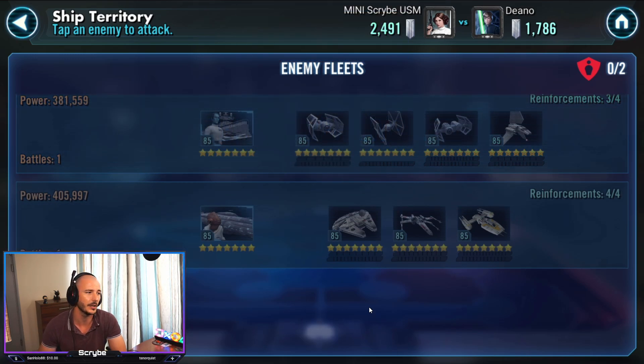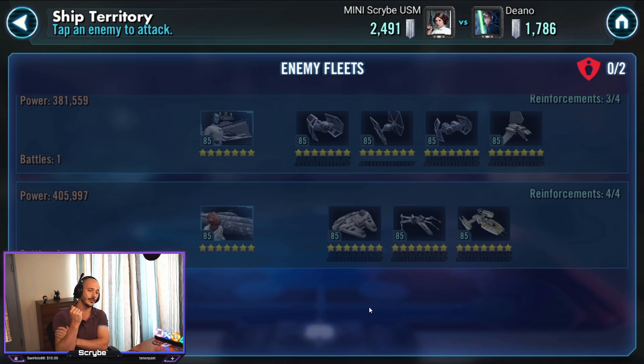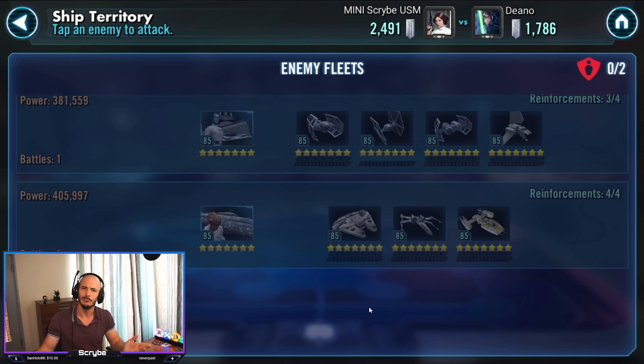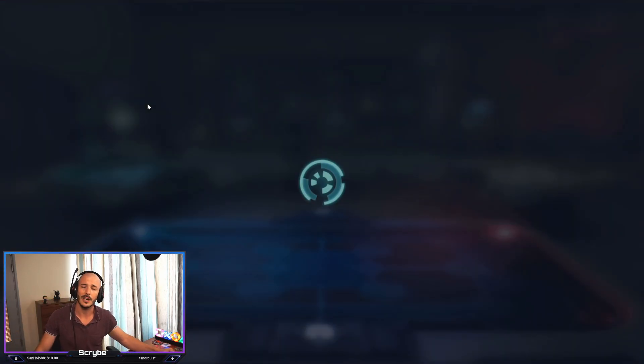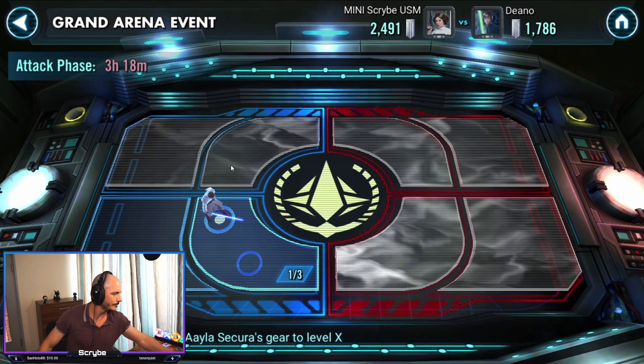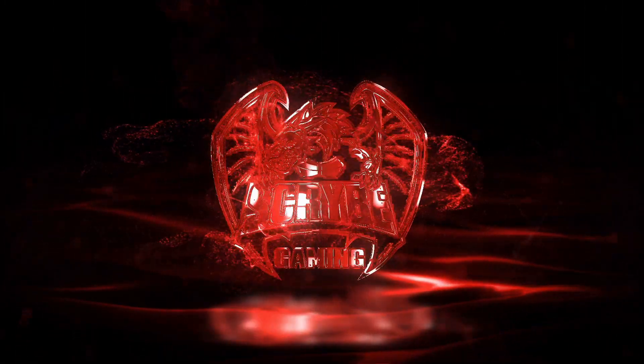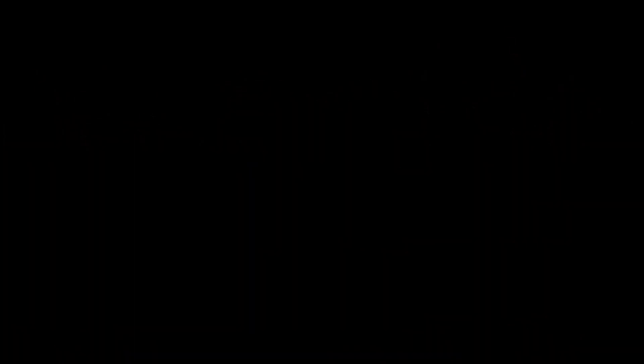We've got 2491 as our final score. Dino unfortunately could not clear through our Jedi Master Kenobi with Kat, even though he had that himself for offense. Awesome. I'm going to leave it there and I will see you in a couple of days' time for the next catch-up. Catch me on Twitch if you can. I'll see you in the next video. Just giving a quick shout-out to my patrons — I appreciate each and every single one of you, and without your support I wouldn't be doing this today. Thanks so much.